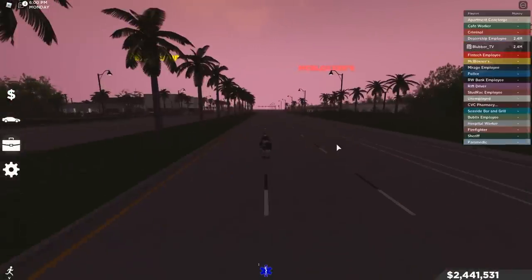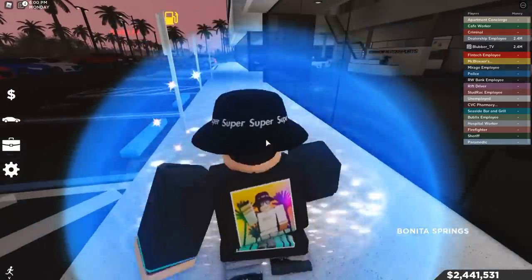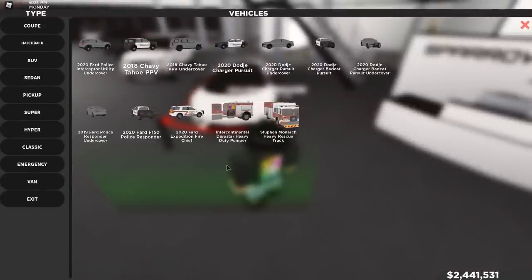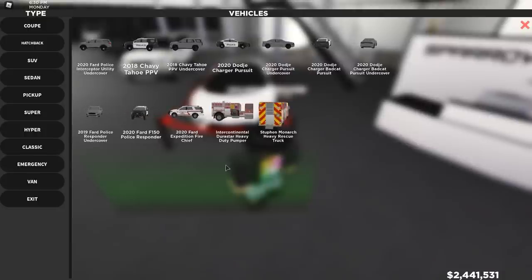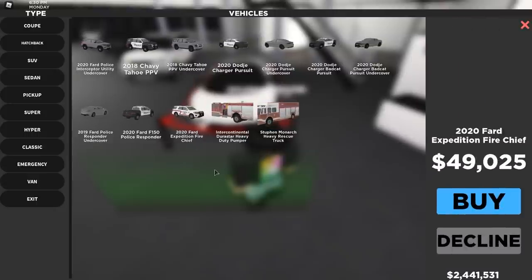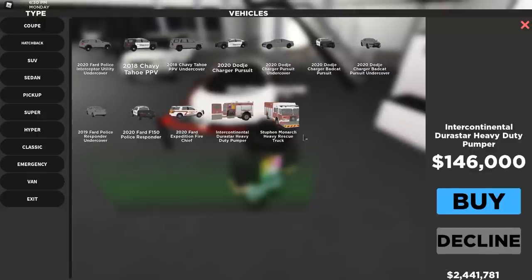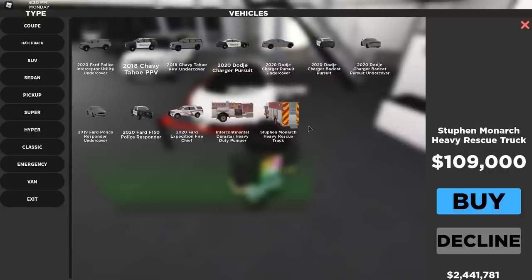Let's head to the dealership and go over all the new cars and their prices, because I'm not able to test every single one — either I'm not high enough level for some jobs, or I just don't have the game pass for it. So here they are. A lot of them are in emergency. Some of the cars on some teams you just get for free automatically — for example, the ambulance, you don't need to buy that, you get it automatically if you join the team. Four new cars: the 2020 Ford Expedition Fire — unfortunately I cannot buy that because I'm not high enough rank. Then the International Durastar Heavy Duty Pumper at $146,000. Then the Stuffin' Monarch Heavy Rescue Truck — that was the more traditional fire truck.